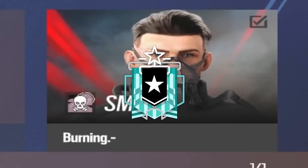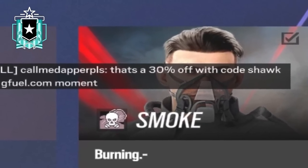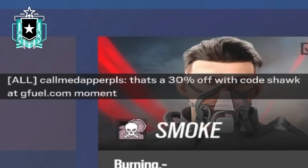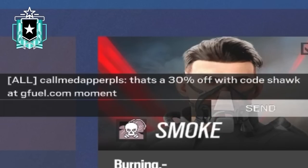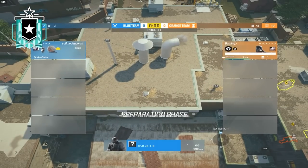I like that smoke card, it's actually nice. I think I got it from the battle pass. And a perfectly timed ad — 30% off your G-Fuel, code SHOCK, link in the description. So I make a rotate here.